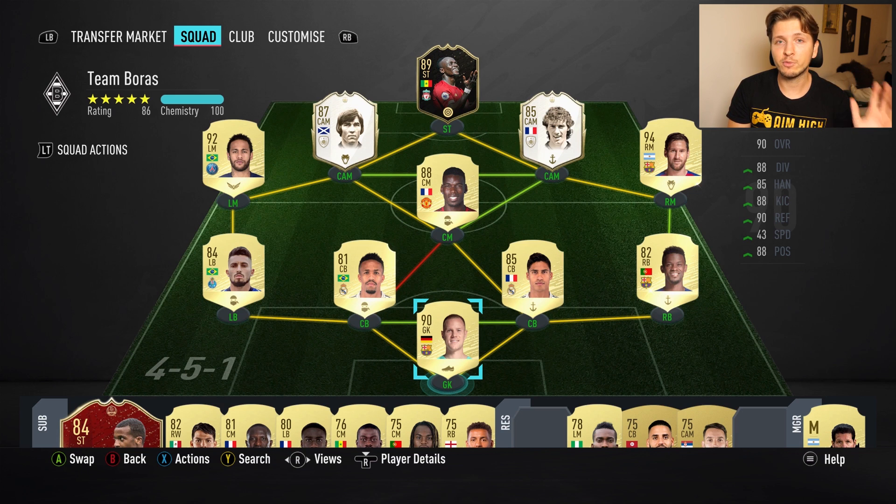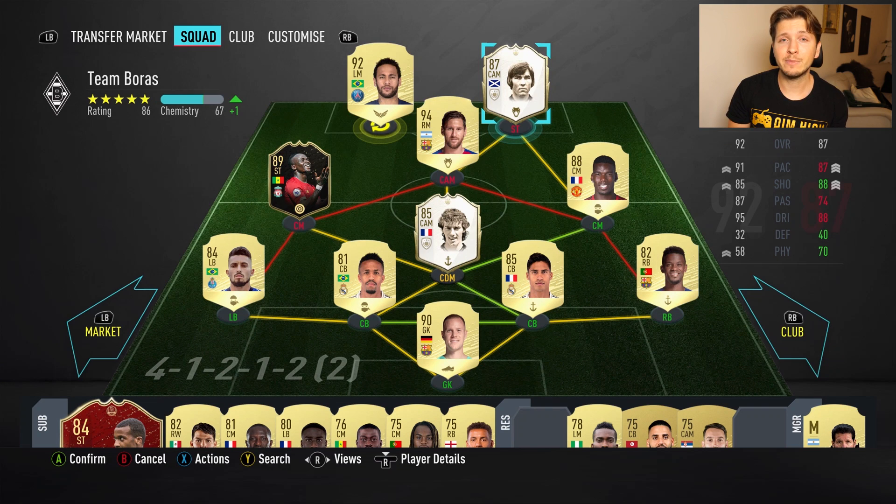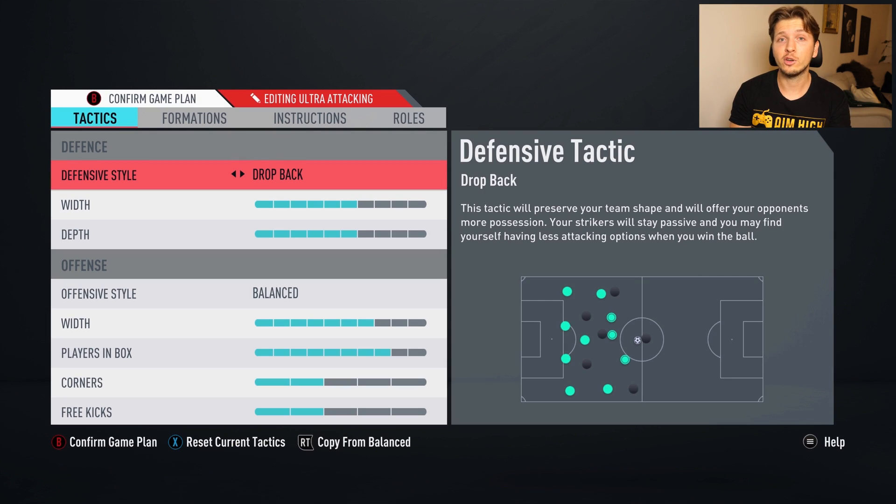This is not what we use in-game — we played three different formations this weekend. The first and main one was the Diamond 4-1-2-1-2, with the same instructions I showed last week on PS4: drop-back between defenders for the CDM and getting behind for the strikers. For custom tactics with the Diamond, same as I showed on PS4, using drop-back because I just feel it's hard to press no matter what, and the gameplay is very bad at the moment — it's hard to cover through balls without the extra help from drop-back. But we're still using high values, so we can still apply great pressure.